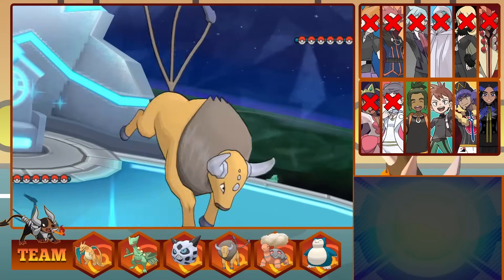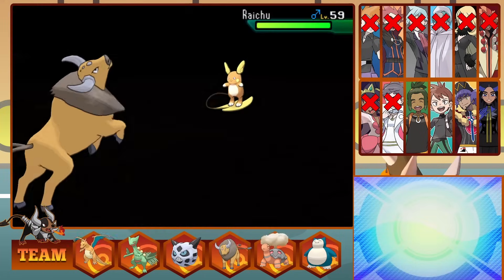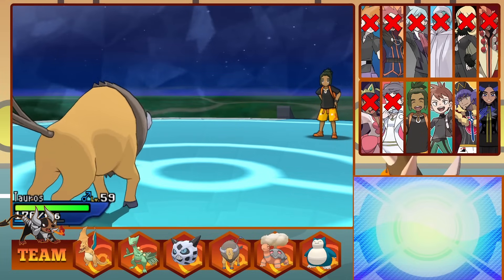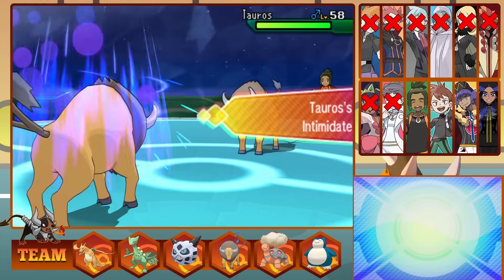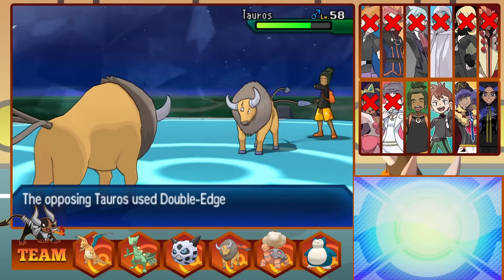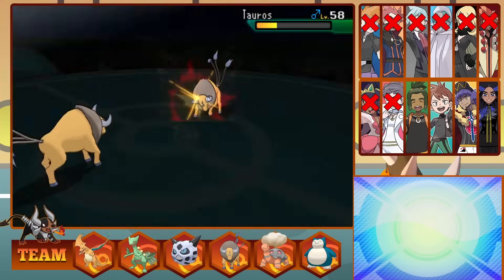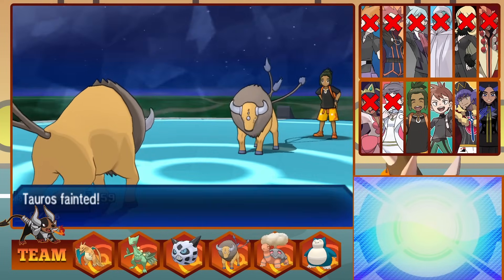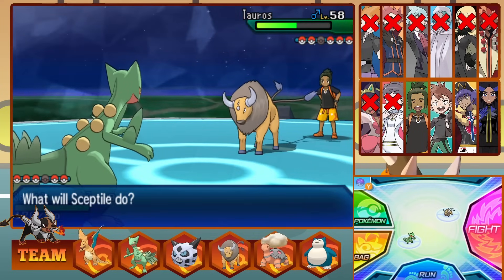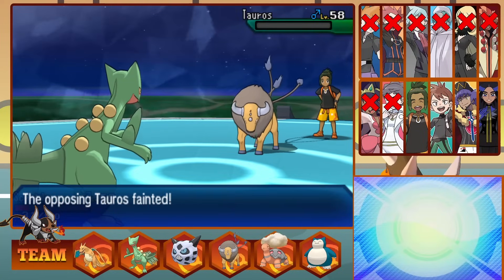Hau's lead is Alolan Raichu, and I lead off with Tauros. Tauros is an extremely fast Pokemon and outspeeds the surfing Raichu, taking him down with an Earthquake. This brings out Hau's Tauros — a Bull standoff. We get intimidated lowering our attack, so we're at a disadvantage. We outspeed and Earthquake for good damage as he hits a Double Edge doing massive damage back with recoil. We throw another Earthquake bringing him low, he hits another Double Edge taking us out, but puts himself in the red from recoil. We send out Sceptile — on Hau's Full Restore we Leaf Blade. Next Leaf Blade he survives, hits a Double Edge nearly taking out Sceptile, but dies from recoil.